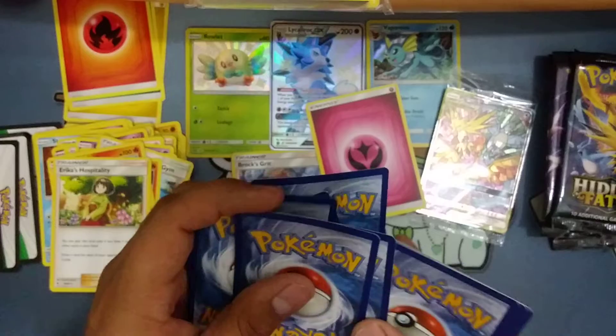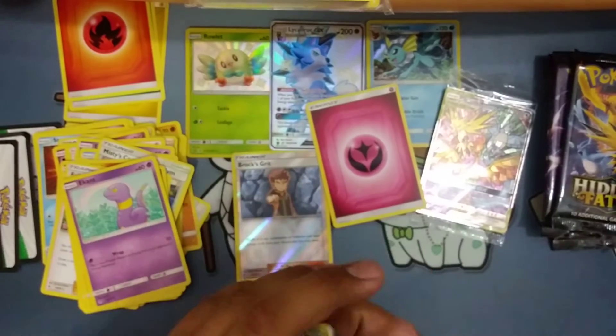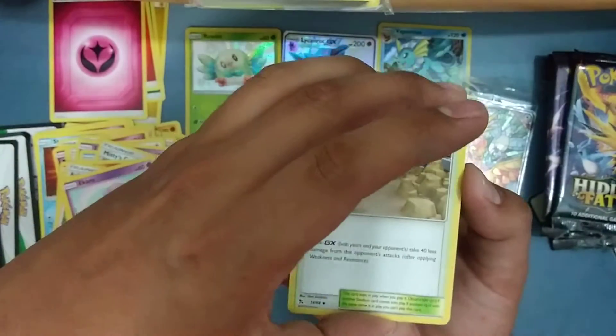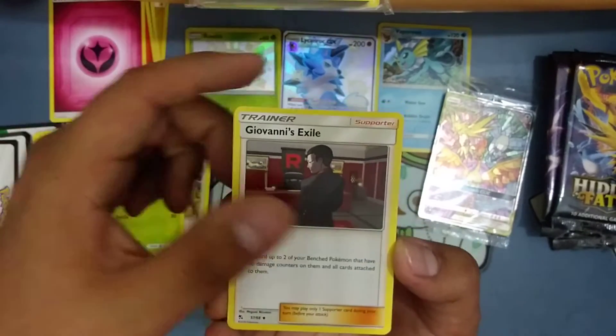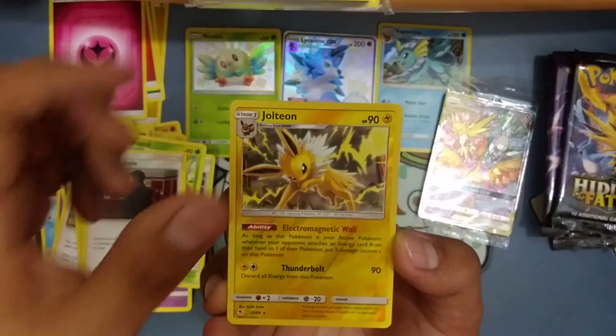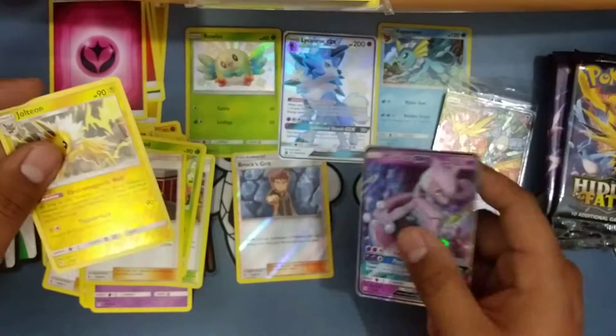Got the Fairy Energy. I see something in the back. We got Brock's, Metapod, Giovanni, Jolteon Reverse, and a Mewtwo GX.